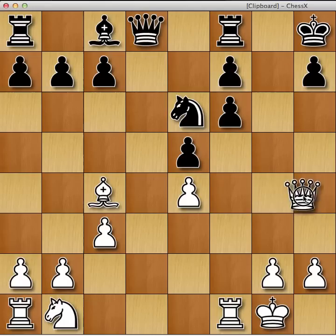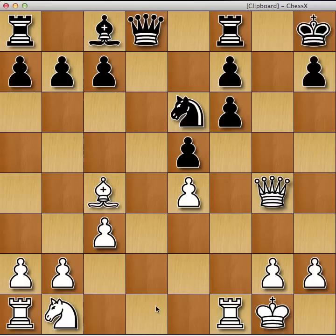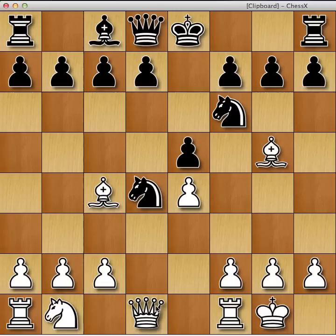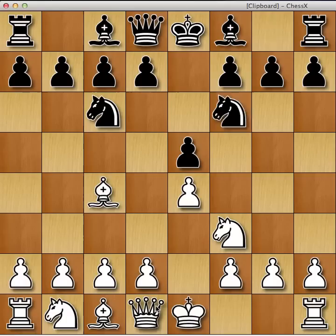If it's a simple move like queen h4, attacking the f6 pawn, maybe the knight can block, then knight a3, putting your rook on default — I think white's doing okay here. Obviously the Scotch is a bit of a risky variation. I mean, it is a gambit. Not many grandmasters do play it, hence why they play the Scotch Game — not giving away the pawn.